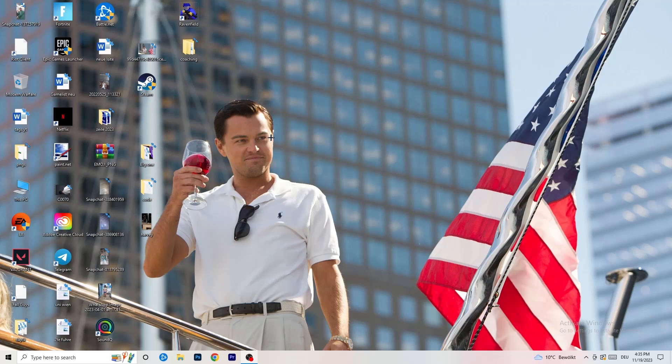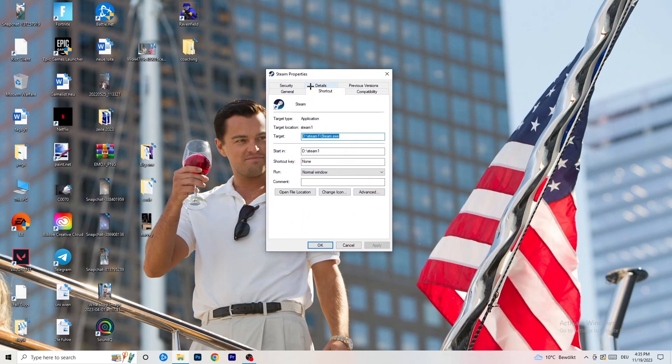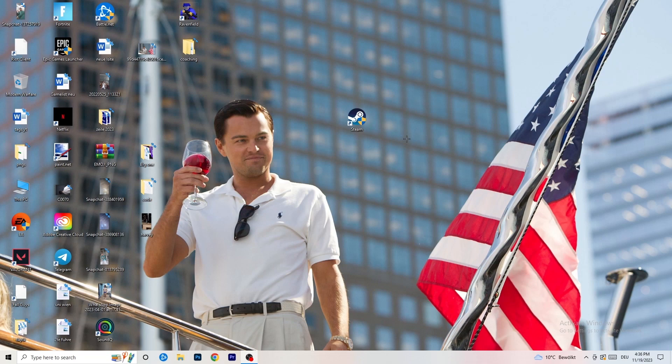Once you're done, go to your game launcher — for me it's Steam. Right-click it and go to Properties. In the tab that pops up, go to Compatibility. Copy these settings: enable 'Run this program in compatibility mode for' and select the latest Windows version available — for me it's Windows 8. Disable 'Reduce color mode', disable 'Run in 640x480 screen resolution', disable 'Disable full-screen optimizations', enable 'Run this program as an administrator', and disable 'Register this program for restart'. Click Apply and OK.